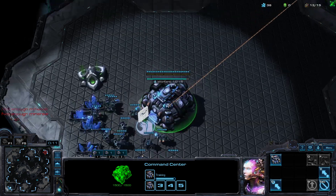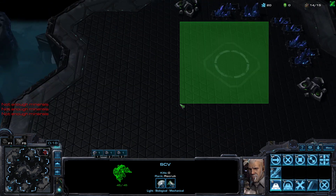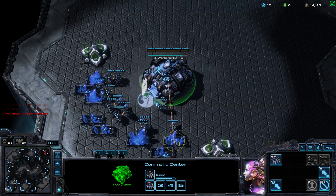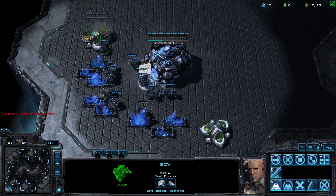The first thing we're going to do is rally an SCV to our ramp. If you don't know where your ramp is, sending the SCV out on the map towards your opponent's base will always have the SCV go towards the ramp. Now we're going to make constant SCVs, and at 15 supply and 75 minerals we'll take our first Gas Geyser.